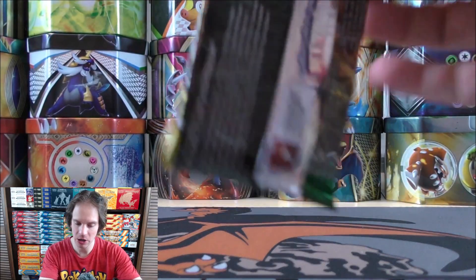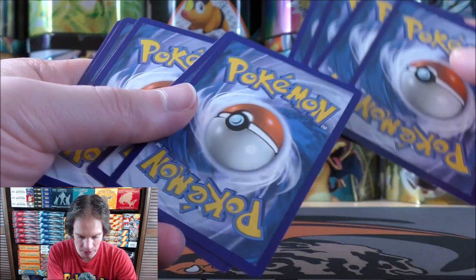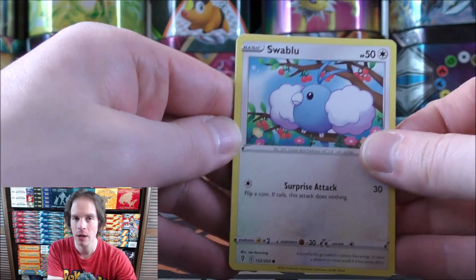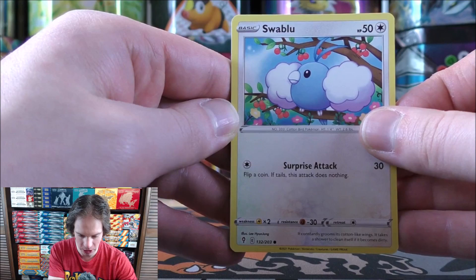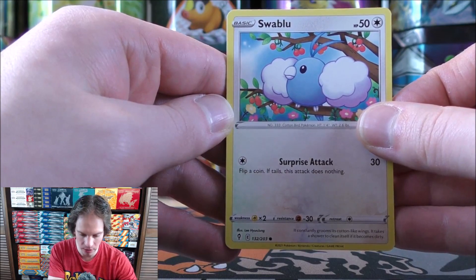Let's see if my luck continues in Evolving Skies, a set that has many Eevee evolutions in it. I actually have a Sylveon V alternate art on my nightstand in the bedroom just to remind me of a good time in my life. Carla actually opened that pack up when she was pregnant with our daughter Mia. Of course, Sylveon is Carla's favorite Eevee evolution.